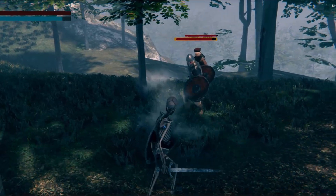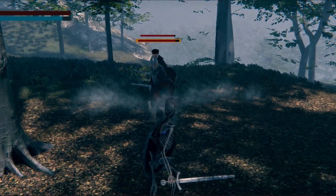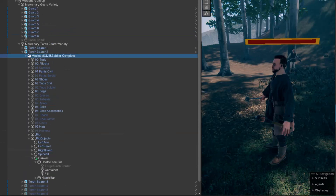Now let's have the lock-on target UI appear and disappear when toggled. Let's test that — it's working. Let's add the new lock-on target UI to all our enemy models.